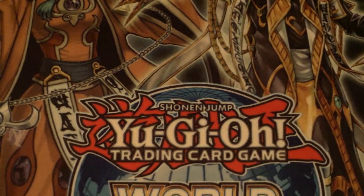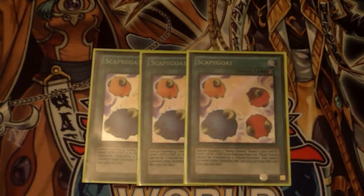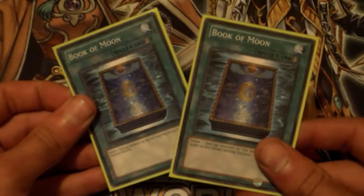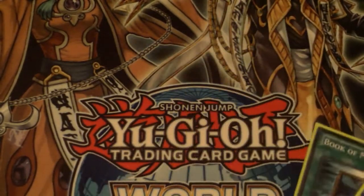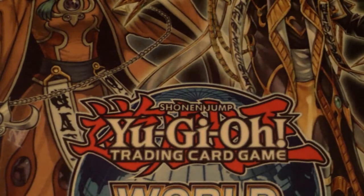Metamorphosis is probably the main point of the deck. Three Scapegoat — the deck is Goat Control, I think you all know what Scapegoat does. Two Book of Moon — I believe it was at three in this format, correct me if I'm wrong. Book of Moon was really good because it counteracted Ring of Destruction; you could use it on your own Magician of Faith to get spells back, or use it on your opponent's attacking monster to stop them.